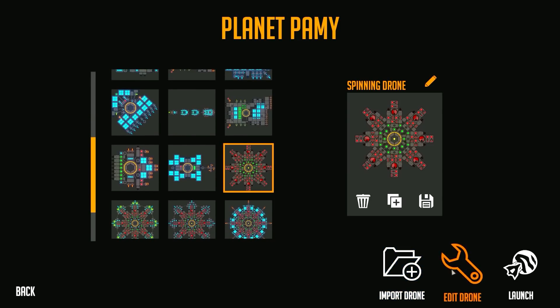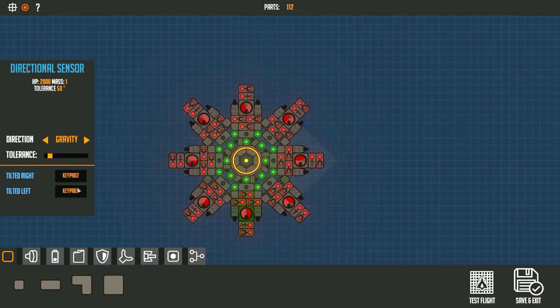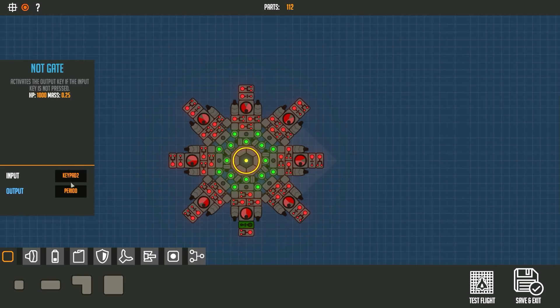I also have my little base design here — this is basically everything you need to run it. I use the keypad to determine which buttons to press, then I have a NOT gate here. If the period is pressed and I hit W, then N fires — N is this thruster. Over here: period, S fires U — U is this thruster. Then A and K — K is this one here. And that should be H, which is this one here. That is basically the design in a nutshell.